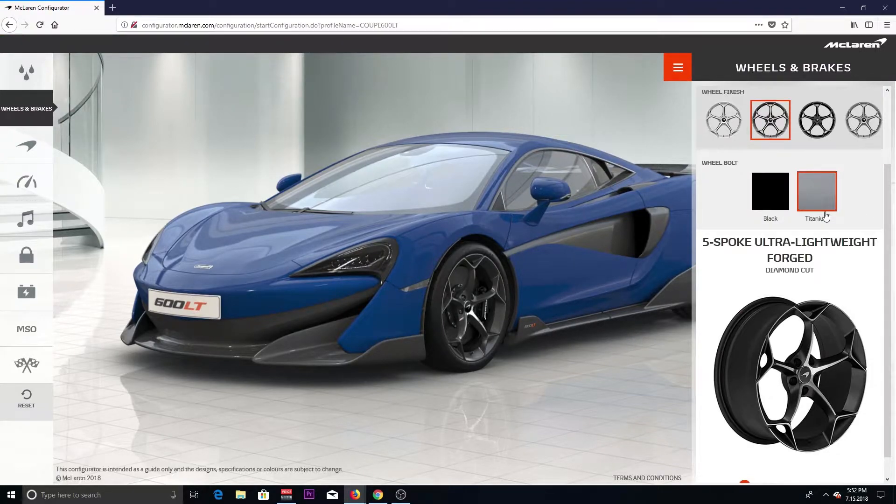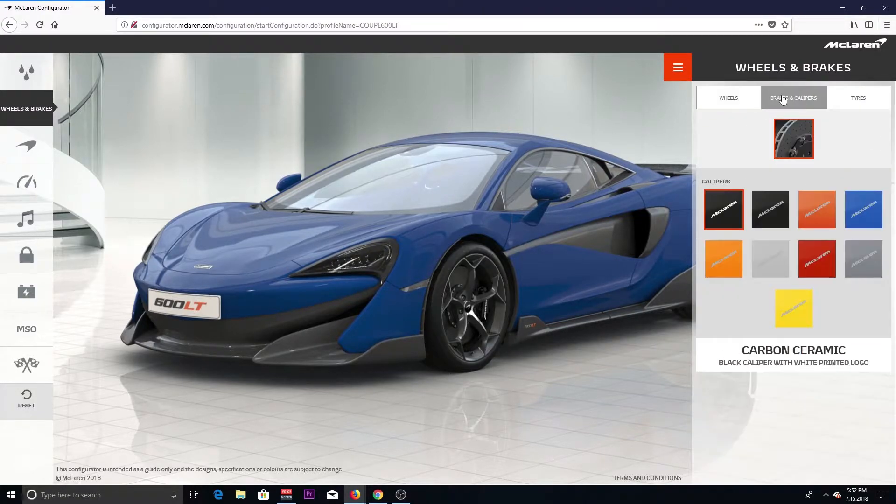We're gonna make the wheel bolts titanium, because you gotta have titanium wheel bolts — you don't have those, you're just not in the game. Now here are the brake calipers. It's gonna be hard to choose, but I'm probably gonna go with the Azurite caliper — let me click on it. There it is. It gives that red-orangey look, or I could go with the McLaren orange. Actually, you know what? Let's go with the McLaren orange because it will match the LT badge right here. We kind of want some matching going on, and I'll explain that later.